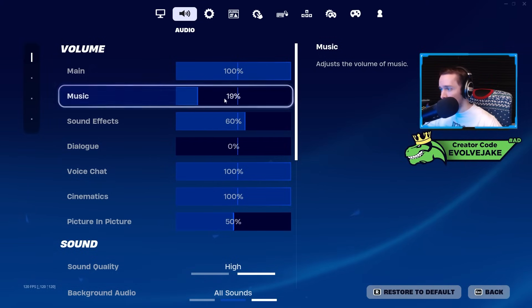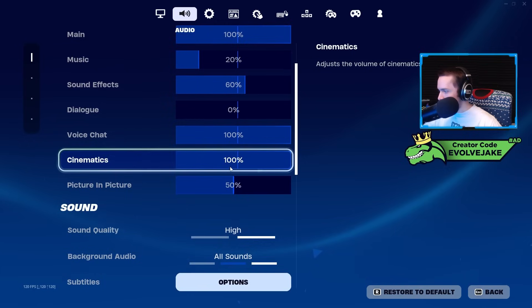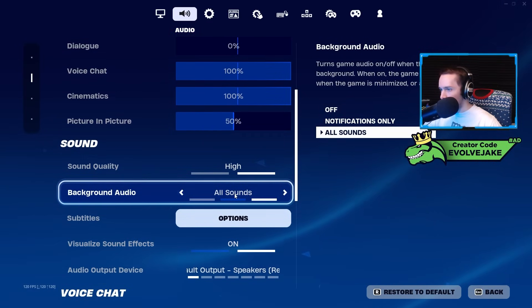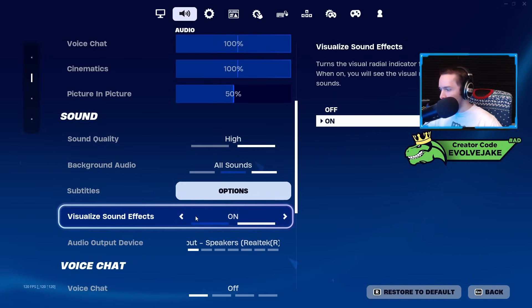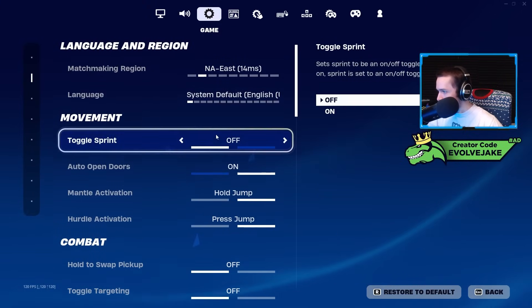For audio settings, I typically have music volume a little bit louder — this only affects the lobby music, not the boss music. If you put it on zero, the lobby music stops, but if you're in a POI and hearing music from a boss, this has no effect on that. Sound quality I have on high. Visualize sound effects is a big one — having this on gives you the indicator for footsteps and gunshots shown above your crosshair. It definitely improves a lot of players' awareness, though I didn't use it for a long time since I think it looks ugly in videos.